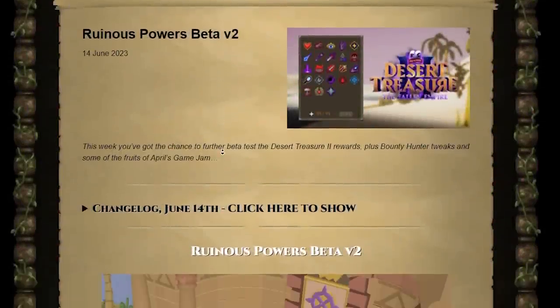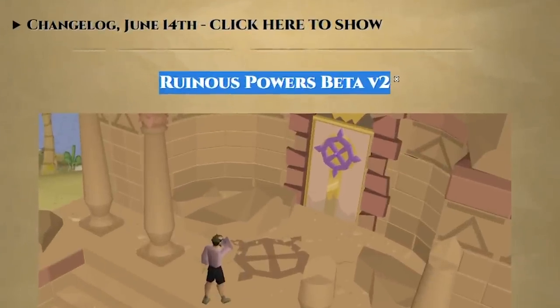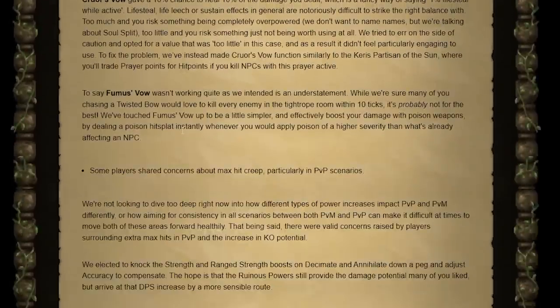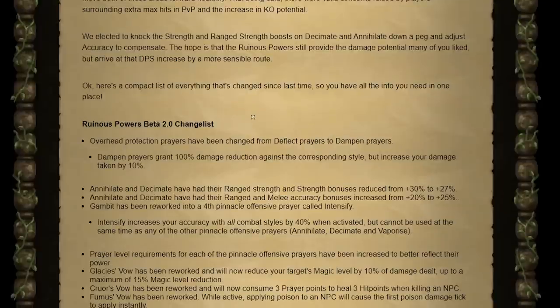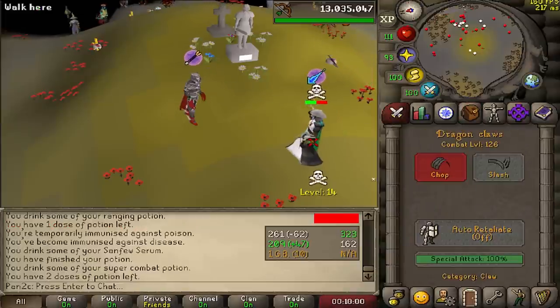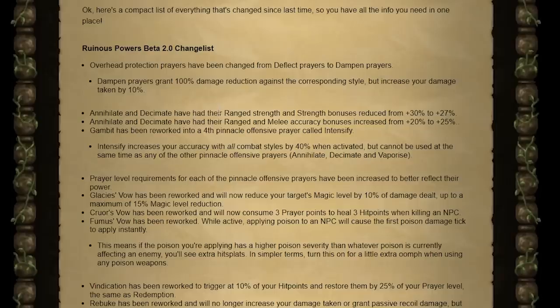Welcome to the new video. Today we're going to talk about and test Invader Worlds' new Ruinous Powers. There's actually a lot to go through and we're not going to cover all of it today because I want to get straight into testing. The main change Jagex made is they've changed deflect prayers into dampen prayers, meaning if you hit your opponent off prayer they're going to take an extra 10 damage — which is going to be very interesting.